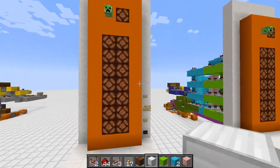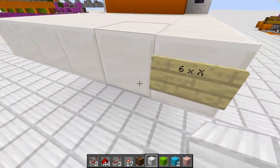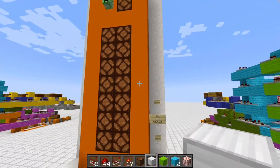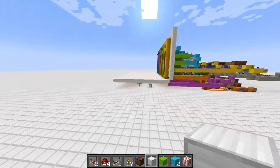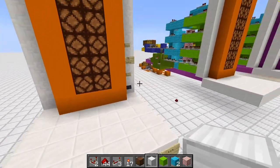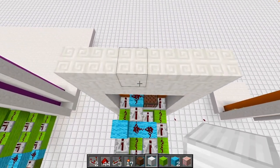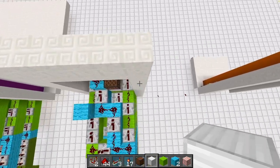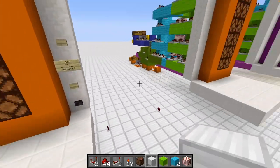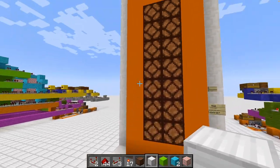Welcome to the block-by-block tutorial. I've pre-built just a minor section this time. We have a six-wide platform — it doesn't matter how deep you build it, just extend it as you want. Six blocks is your repeating module or repeating unit, though only five blocks are actually used. The sixth block is a spacer, but you need it, otherwise it won't work.